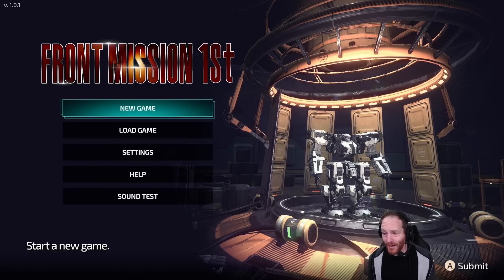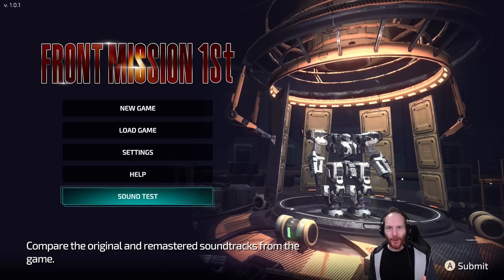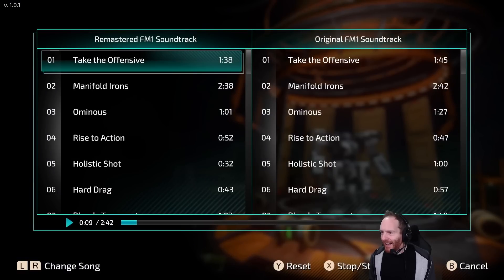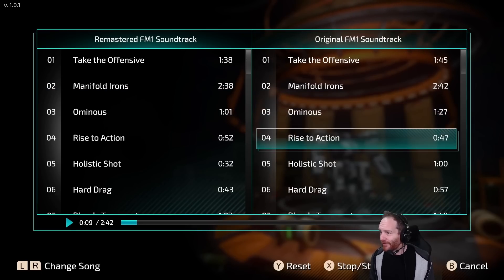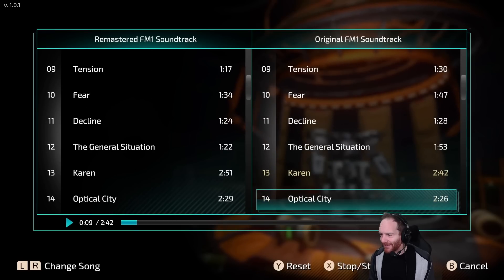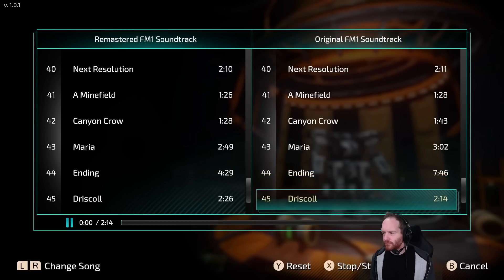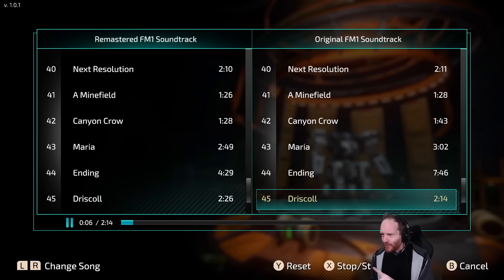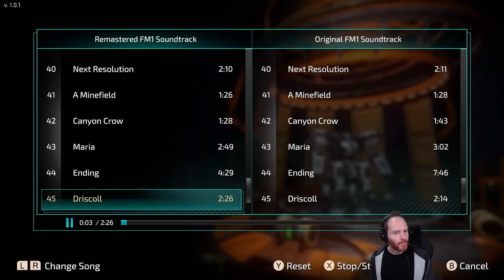I think I might love this game already because it looks like down here we've got a sound test menu, like you used to have back in the day on all the old Super Nintendo games I used to play. We've got a choice between listening to tracks from the remastered Front Mission 1 soundtrack and the original Front Mission 1 soundtrack. Let's check out the difference between the original and the remastered. More orchestra — nice.